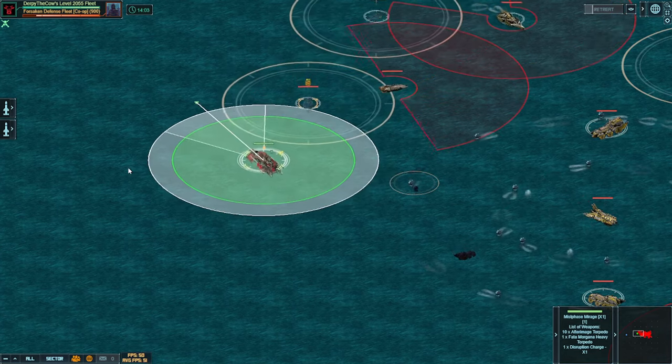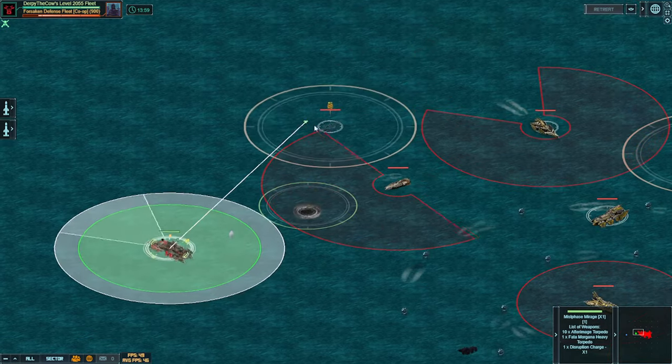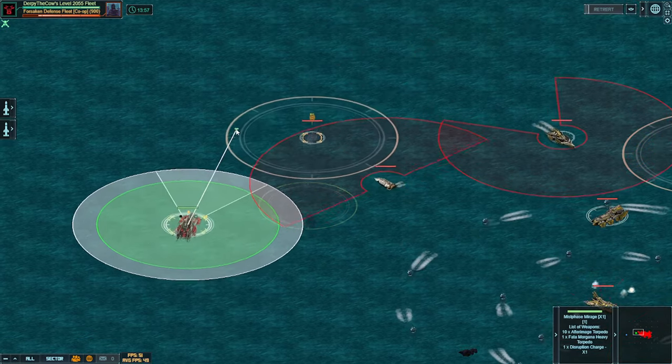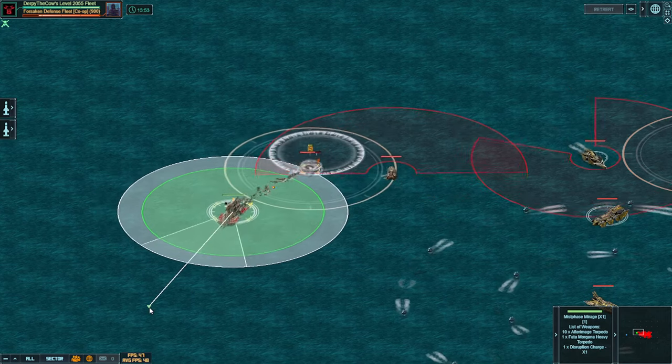Again, with the specter, go ahead and shoot at him once and then run away as fast as you can, and every one of these incoming torpedoes should be taken down if you have enough cormorants and high enough projectile speed. I have 12 cormorants total on the fleet.